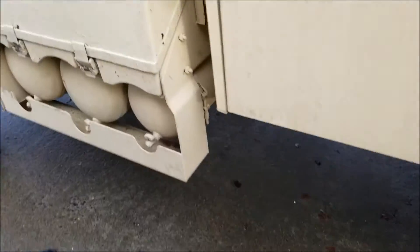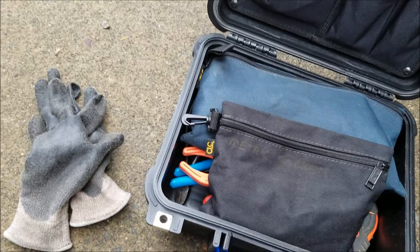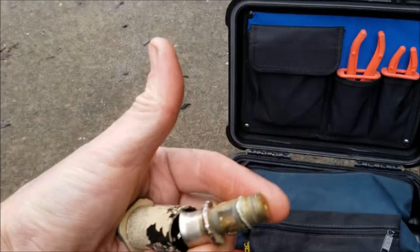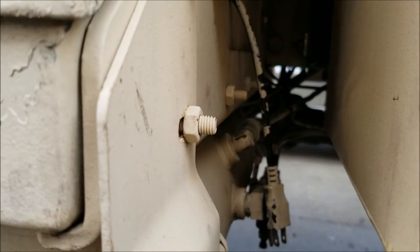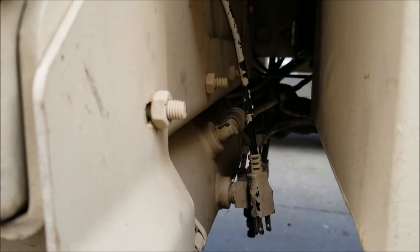It's gonna be kind of hard to get it off of here because the box is in the way, but I'm gonna do my best. Well, the old one didn't fare so well when I tried to remove it — it kind of just fell apart. I'm wondering if it was broken inside somehow or something wasn't working right with it. I got the new one in just fine though, so if this doesn't work then we're gonna build a manual CTIS controller.